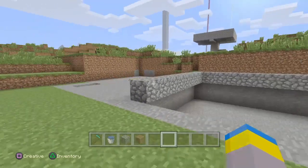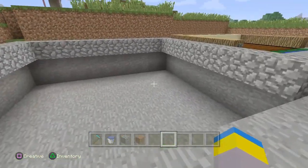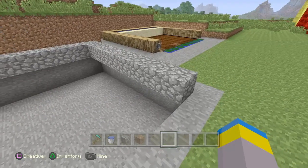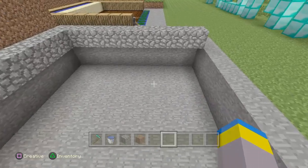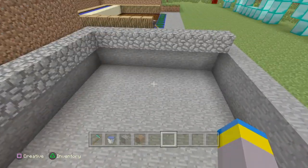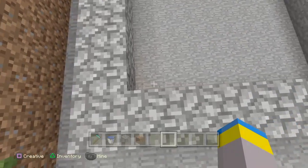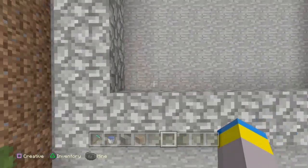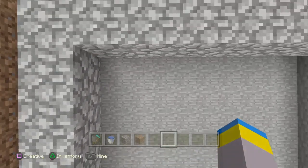To make this, I started out by making a 9x10 slot. Part of this will be the actual garden or farm, and then the back 2 spots are where the water and the redstone are going to be.